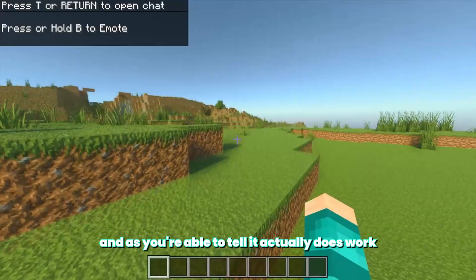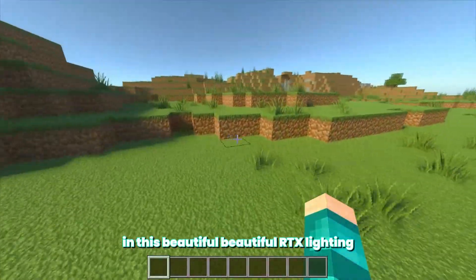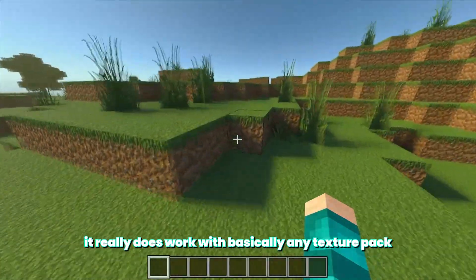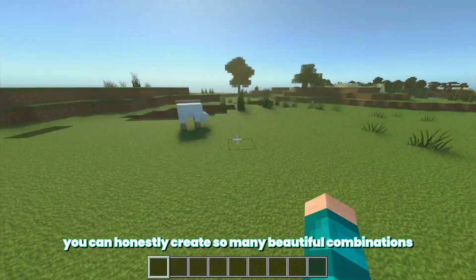And as you're able to tell, it actually does work. This is so beautiful — we have the Faithful Texture Pack right over here in this beautiful RTX lighting. It really does work with basically any texture pack you have, and I'm honestly just amazed. You can create so many beautiful combinations.